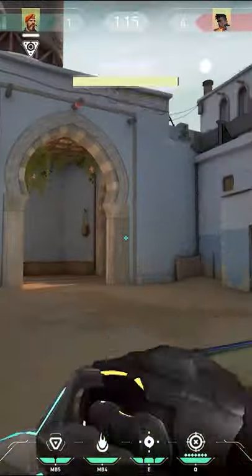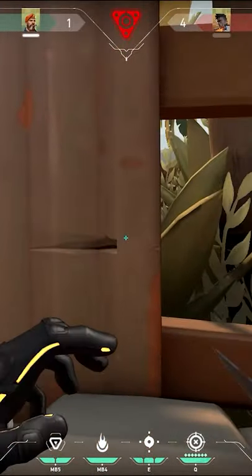Starting things off with B-Sight — once spike is planted default, you're going to come over here down B-Long and line yourself up with this fence.